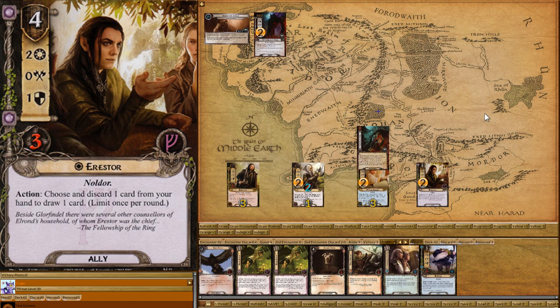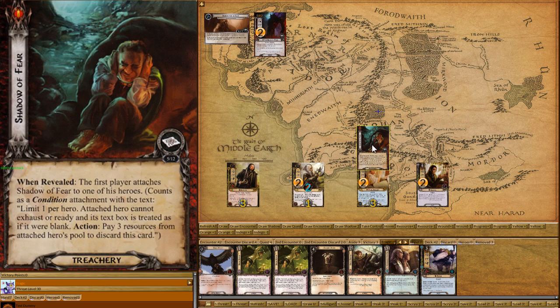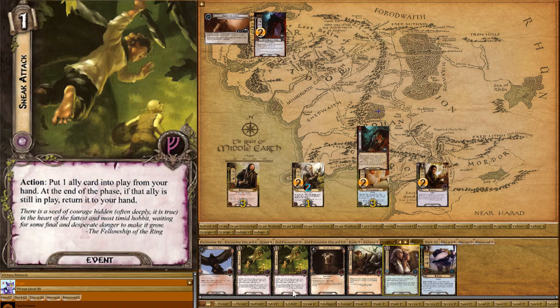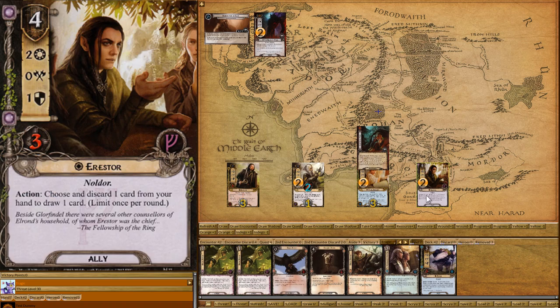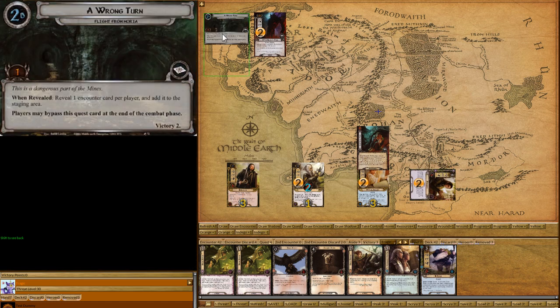New turn. So this is an interesting one — we have three resources on Frodo. We can use those resources to get rid of Shadow of Fear, or we could cast the Greeting and lower our threat by six. Both are actually pretty good options, but I think we're just going to keep it the way it is. We're still a bit strapped for useful cards. We're only going to quest for two. And now we reveal the next quest card — Wrong Turn. This is a nasty one.